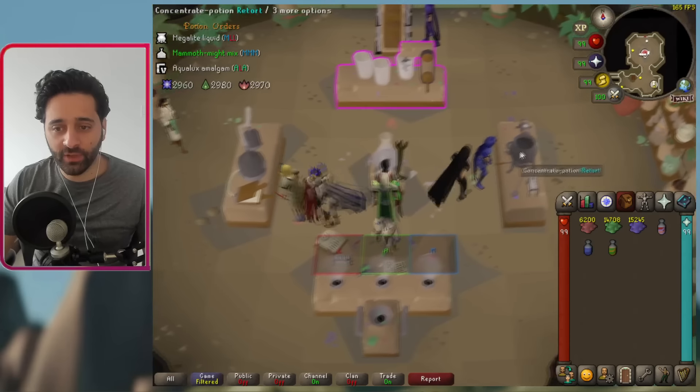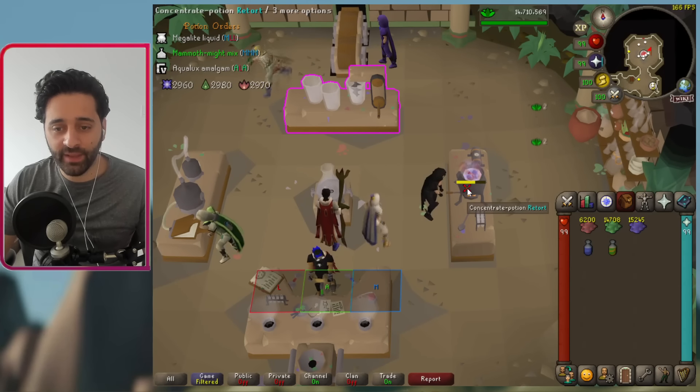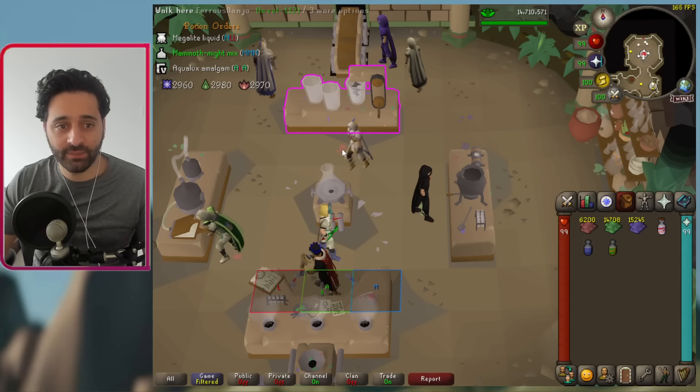First thing is the mega light table with concentrate. This table you just sit here and it's going to make it. If you spam click it's going to make it quicker — just make sure not to spam click too much because you don't want to put the next potion in.